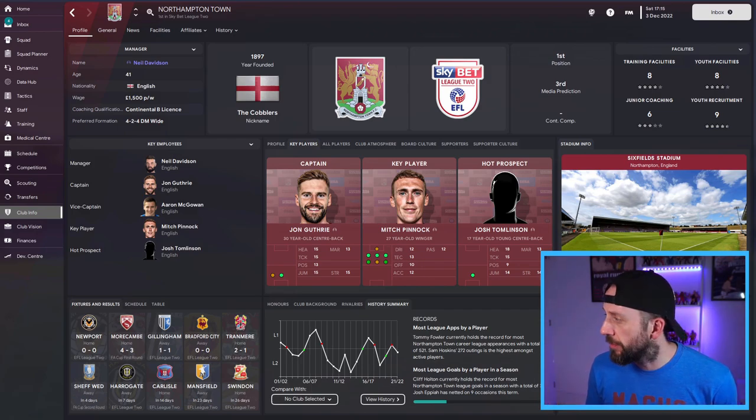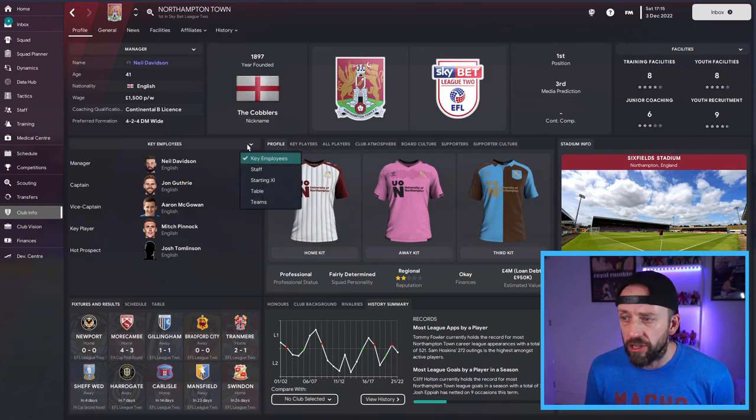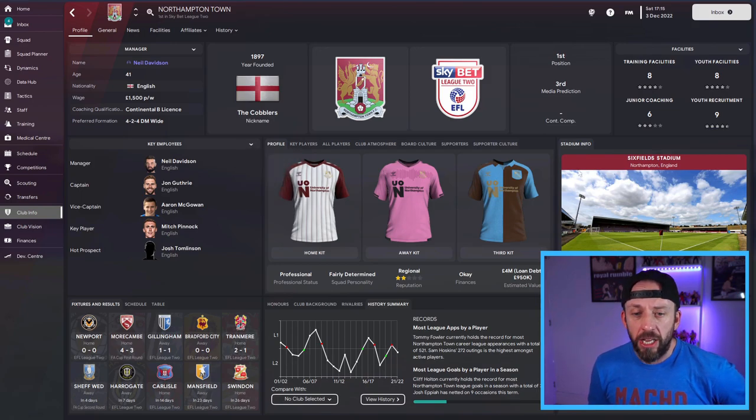This is my club info screen for Northampton. You can change things around. I like it like this so you can see the kits, but you can have key players, whatever you like. There are different areas where you can change everything around. It's just that bit nicer than the main skin.